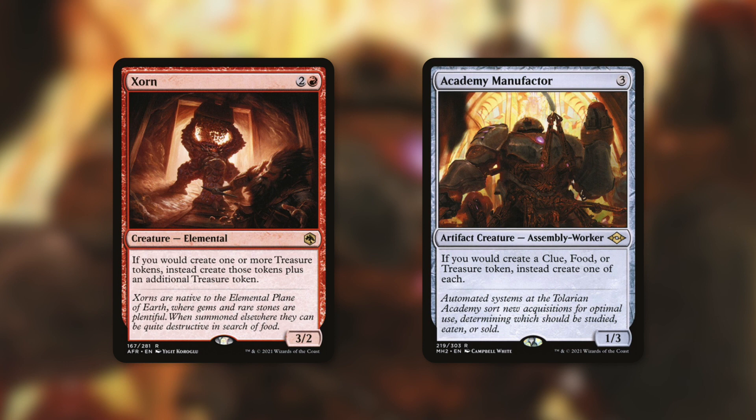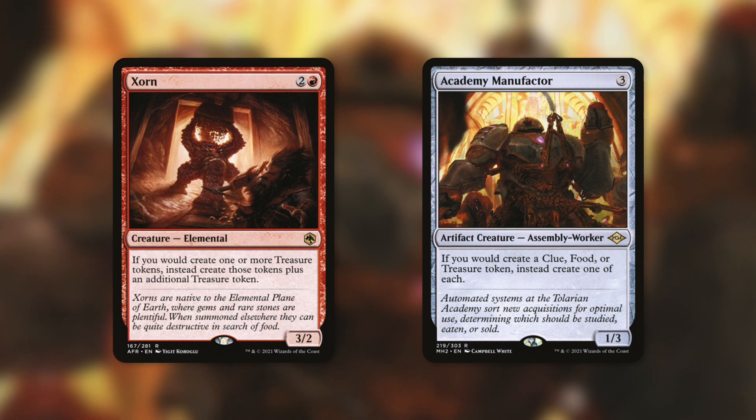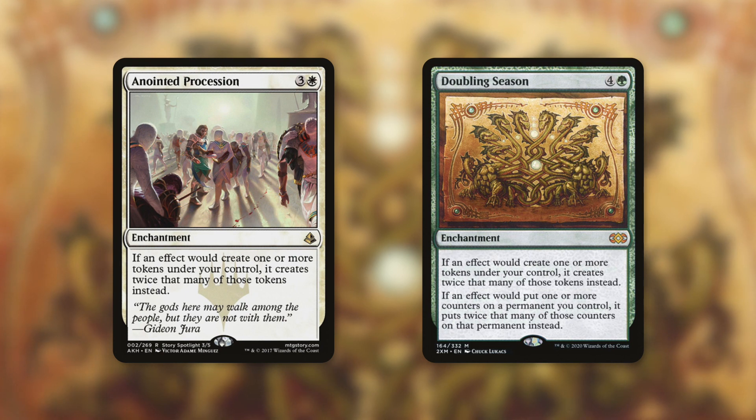Academy Manufacturer is another card I've mentioned in many episodes this spoiler season because of how many treasure cards we've gotten. It says if you create a clue, food, or treasure token, instead create one of each. So we just get additional clue and food tokens — some additional card advantage and life gain that can help offset the life you're losing for these decisions, on top of just getting additional card advantage.